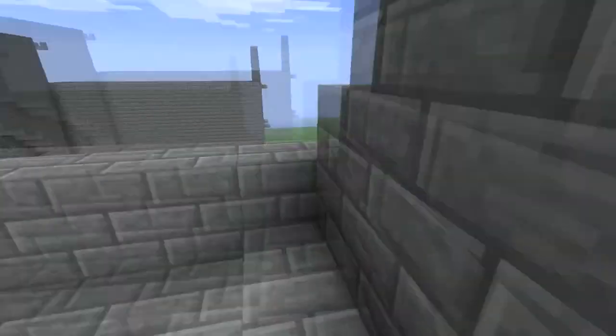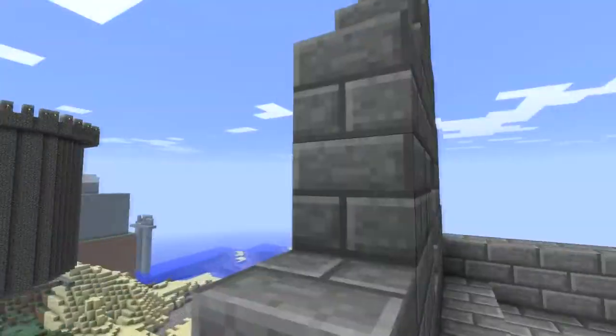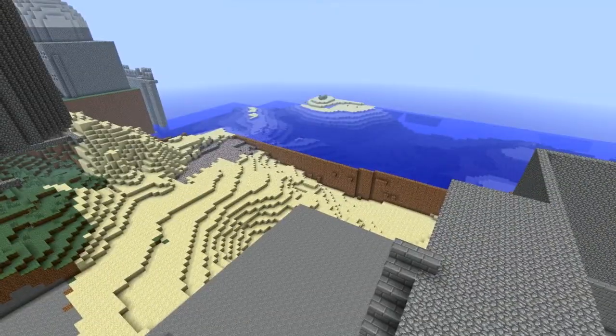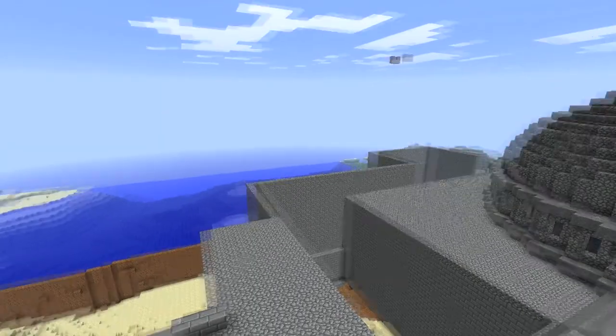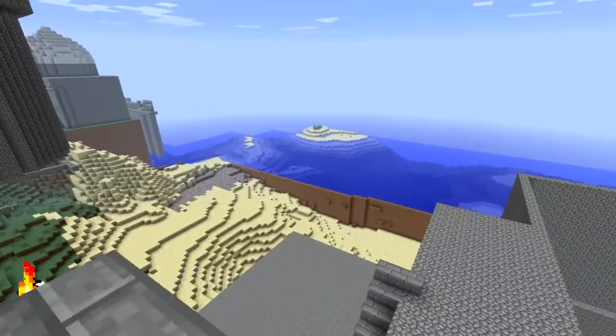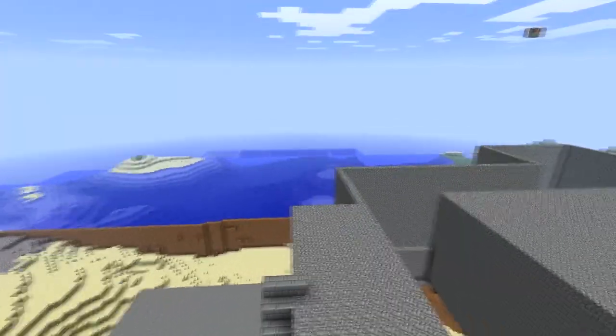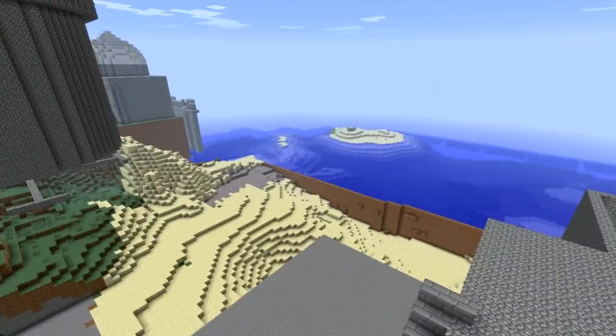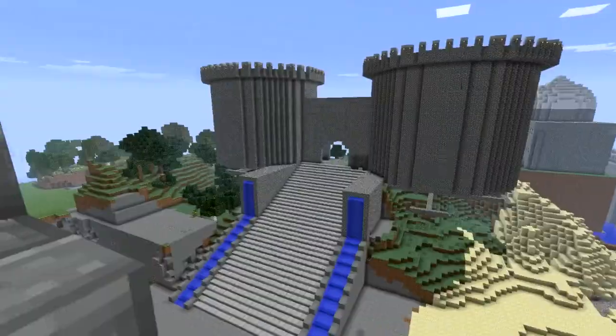A good look down into the courtyard area and out onto the ocean. There's kind of a whole weird wall thing there — it's because I had an admin on the server flatten some of the area and move the water back. I haven't filled in the land yet, but I'm working on it.